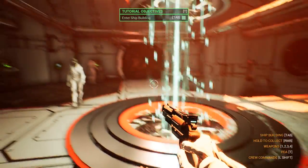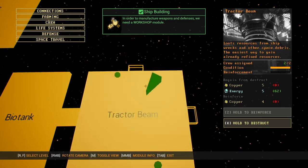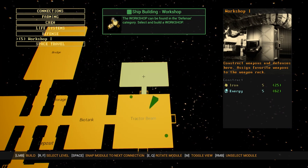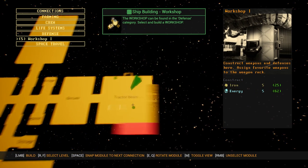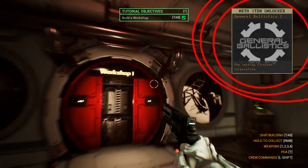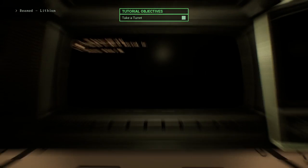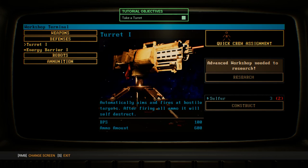Let's press Tab and build. What we have to build now is a workshop, which is in Defense. I like to have it very close to the tractor beam — I recommend to the right of tractor beam. Tab out of here and here's the workshop now. We just unlocked a corporation. We have to continue doing this tutorial until we unlock all of them so we can pick from them and start a normal ship. Let's look at the terminal — we can build a turret here. Let's go to Defenses, turret... but we don't have sulfur, so we cannot build one right now.